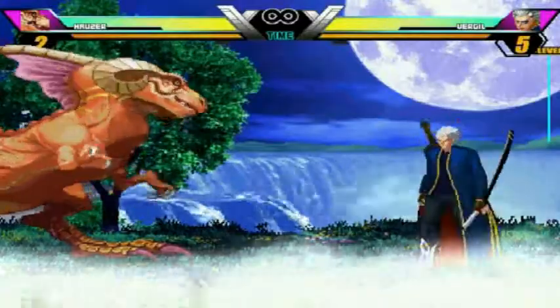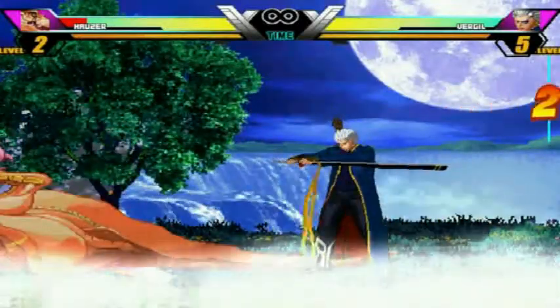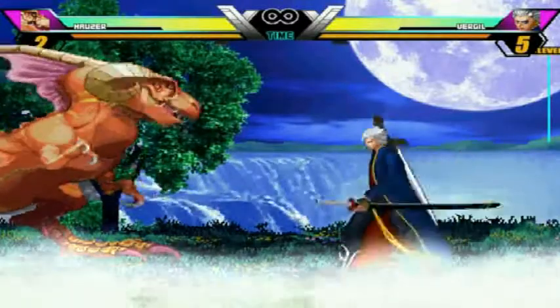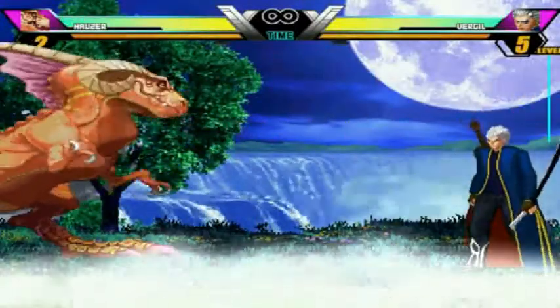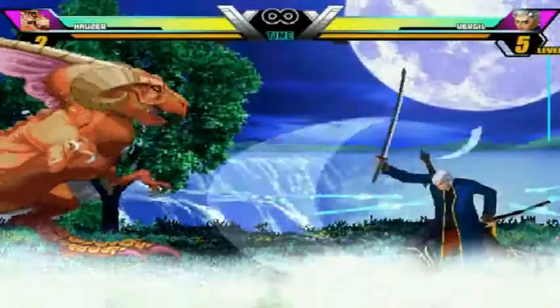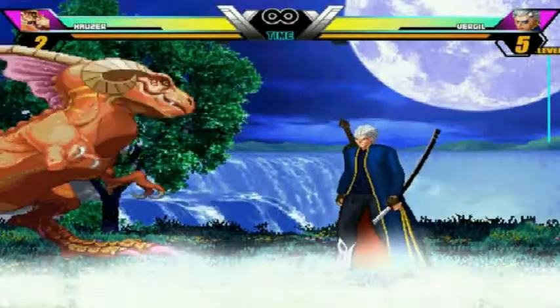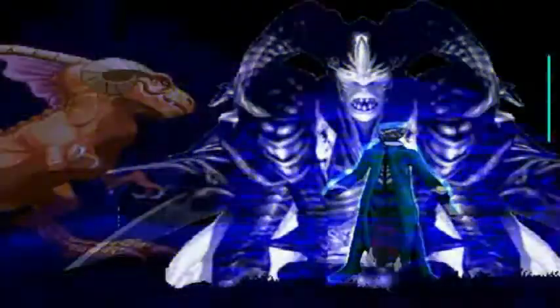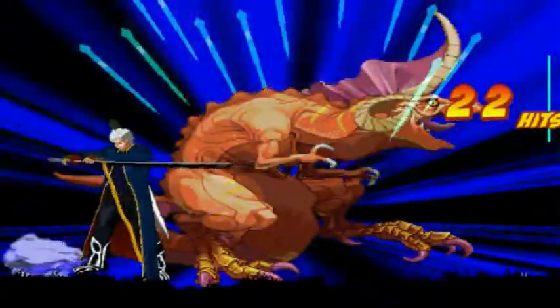Now let's get down to the supers. He has that super — he still has that. He also has his Spiral Swords. I don't know if you can activate the thing where, you know, when you activate the Spiral Swords and he can actually target and match you — I don't really know how to activate it in this version of Virgil. But we all know he has the Spiral Swords, and he also has the Double Trigger. He has all his Ultimate Marvel vs. Capcom 3 supers.